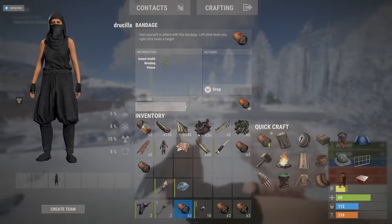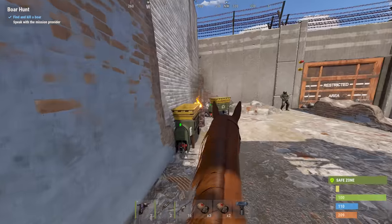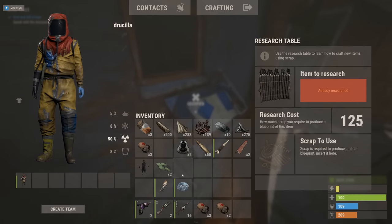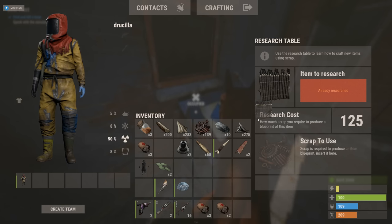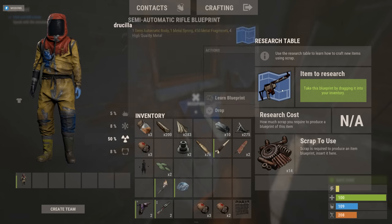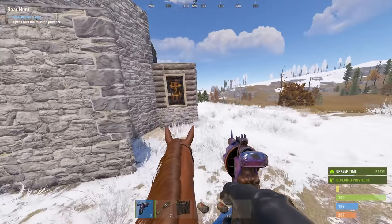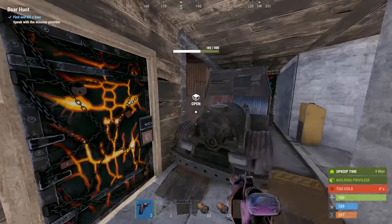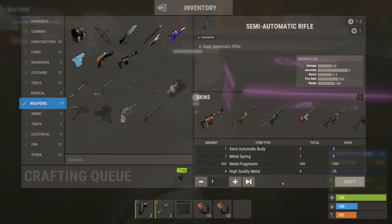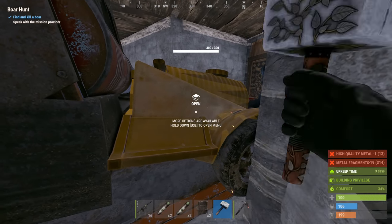I barely made it out with low health, no meds and a horse. I headed straight for outpost to recycle and learn the semi-auto rifle. I just spent 400 scrap in the tech tree learning that and there's just one sitting there in the research table — I have just been scammed. Oh well, I made it home and got a SAR. Not a bad little loot run. And just like that I had my first tier 2 weapon of the wipe. I crafted up my own SAR and headed out on a farming run. I repaired my car and was ready to go.